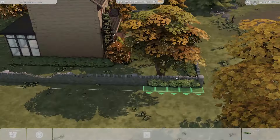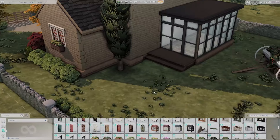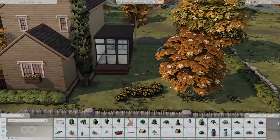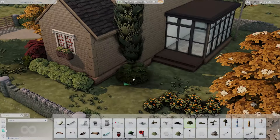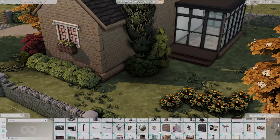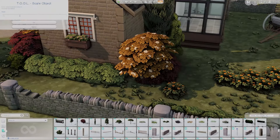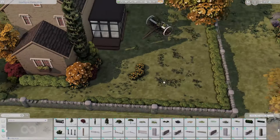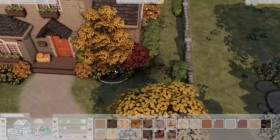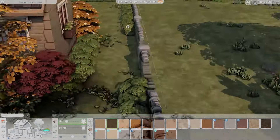I really loved how it looked in the fall. I used some fencing pieces from the debug menu with Cottage Living and encircled the entire lot — I thought it looked so nice. Your sims can walk right through most of these items because they're debug, so you're not actually locked into the lot. However, the closed fenced gates from the debug menu may hinder your sim's ability to walk into the lot, so if it's wonky I'd just recommend getting rid of the gate pieces.